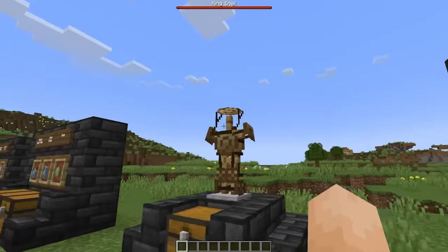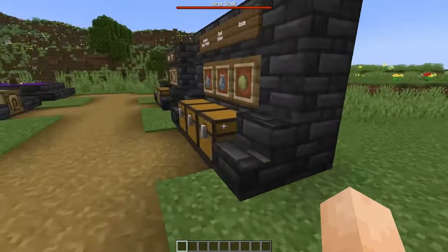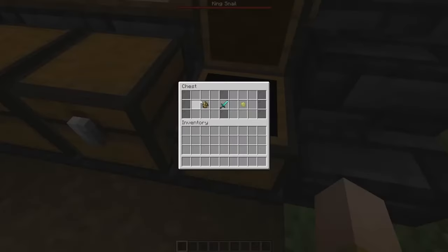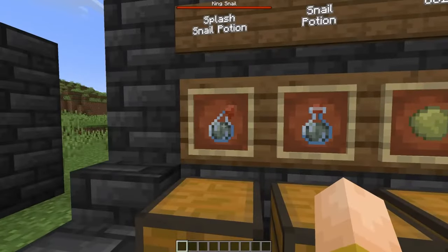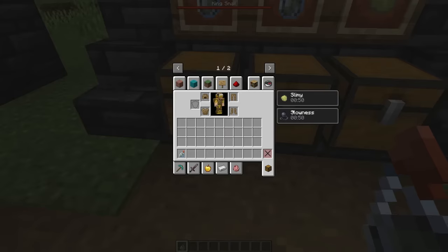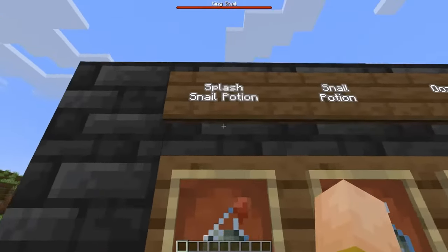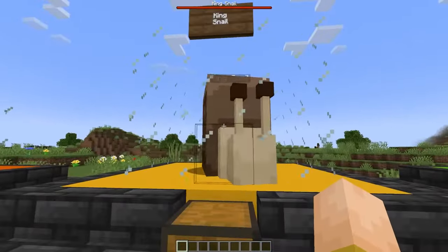I love how I'm being foreboding about it, as if you can't see the king snail health bar at the top of the screen the entire video — but we'll get to him. The third thing dropped by snails is ooze, which you can put in a brewing stand over awkward potions to make the snail potion. You can make that into a splash potion, and splashing yourself just gives you Slowness and Slimy. When you splash the Immortal Snail with a splash snail potion, he evolves into the King Snail.